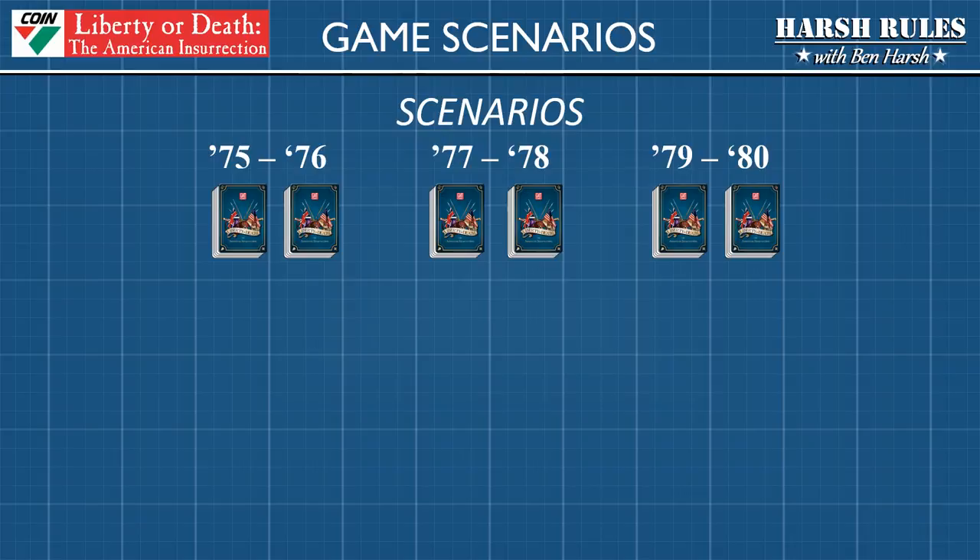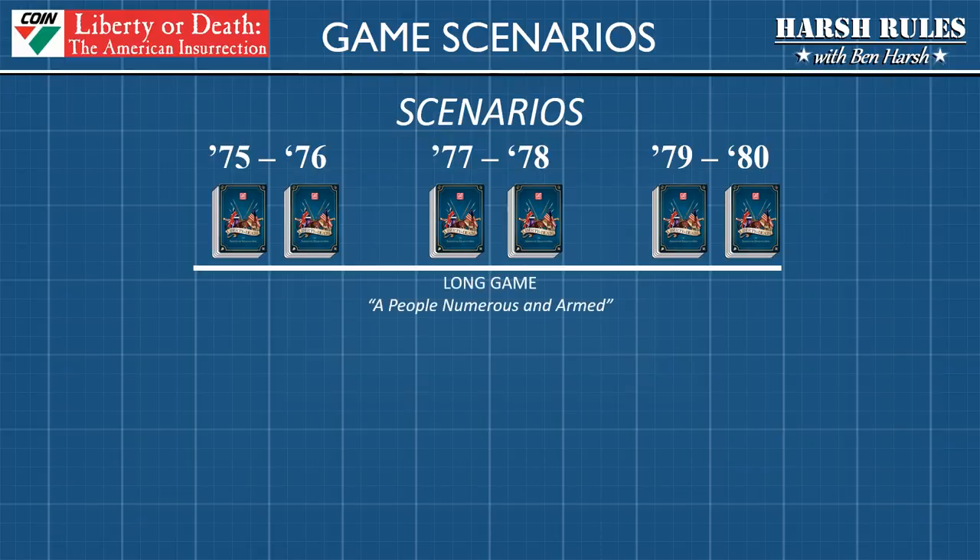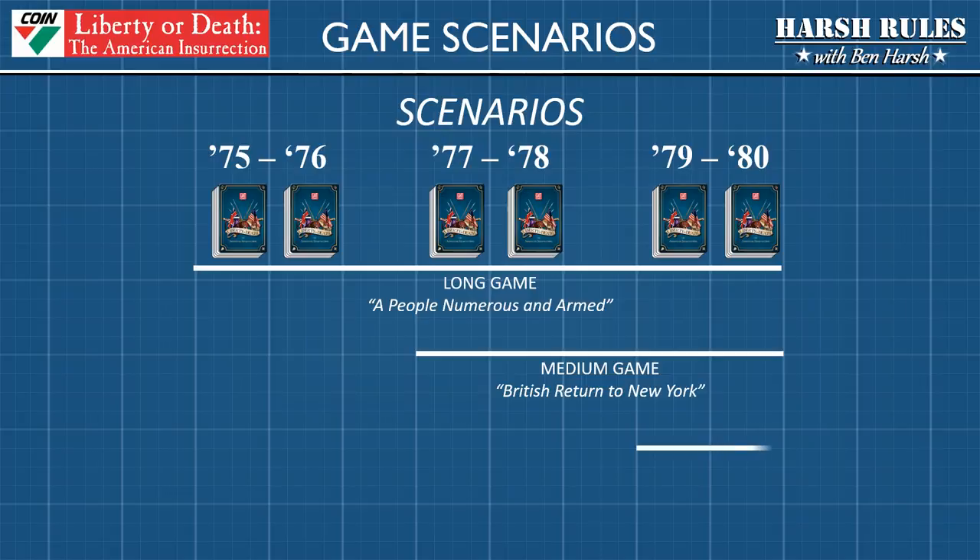Liberty or Death can be played in three game lengths. The long game, titled A People Numerous and Armed, encompasses the entire war and requires six campaign decks. The medium-length game, British Return to New York, requires four campaign decks. And the short-length game, the Southern Campaign, requires only two campaign decks.